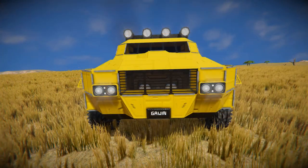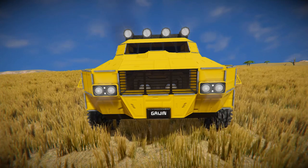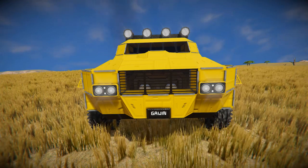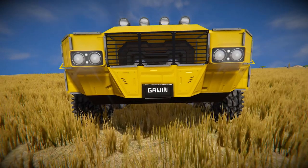So at the very front here, we've got ourselves our barred window blocks acting as our front grille, with a battery sitting right behind it. On the left and right hand side, we've got our offset spotlights to light up the darkness, with an LCD screen right below that, with 'Gaijin' written on it as our number plate.